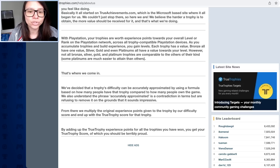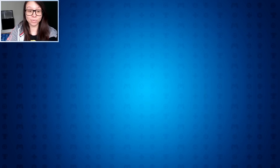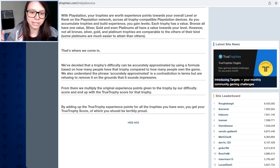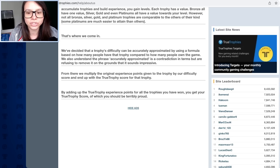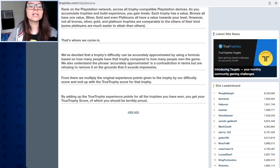However, not all bronze, silver, gold, and platinum trophies are comparable to others of their kind. Some platinums are much easier to attain than others - this is where True Trophies comes in. They've decided that a trophy's difficulty can be accurately approximated using a formula based on how many people have that trophy compared to how many people own the game. From there, they multiply the original experience points by their difficulty score to get the True Trophy score for that trophy.